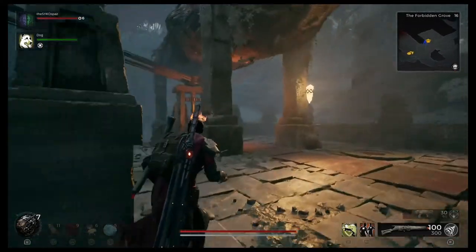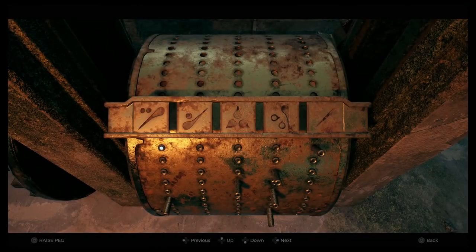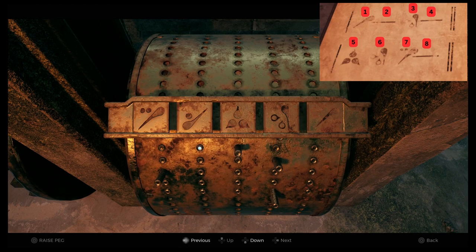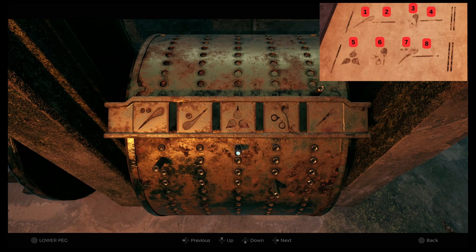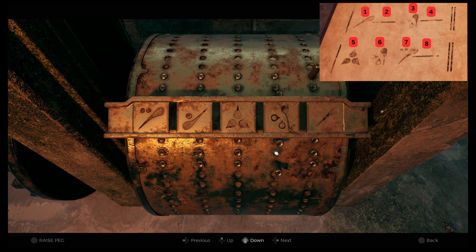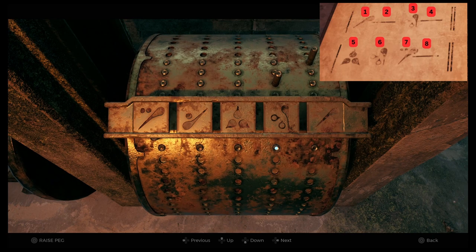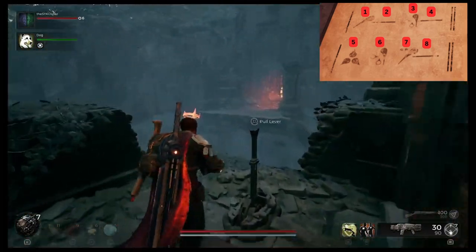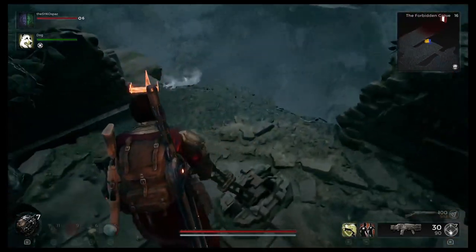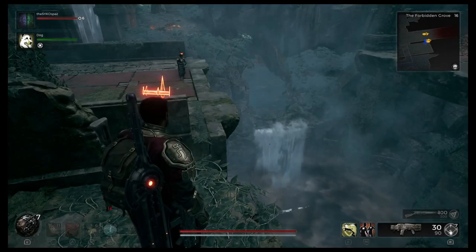Now that the water is flowing we can return to the water harp and use that page from the book. The first row had that little drop symbol, nothing in the second row. The third row has two dots with the little drop, and then the fourth row has nothing. The fifth row is that three-drop pattern. The sixth row we raise one peg, the seventh row we raise the first one, and nothing in the eighth row. The numbers correlate to the row you're activating — activate the peg underneath each one of those glyphs. Once you've done that you'll hear a little tune and the bridge will raise.